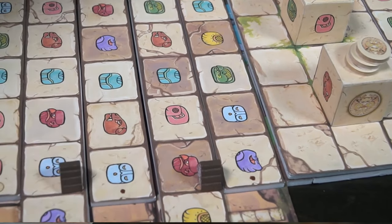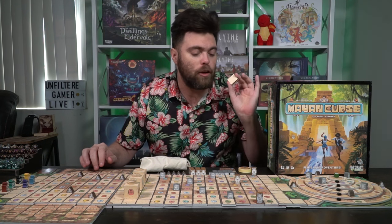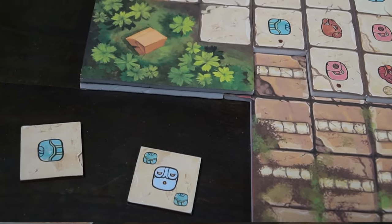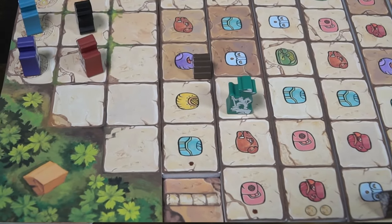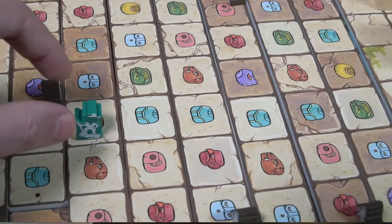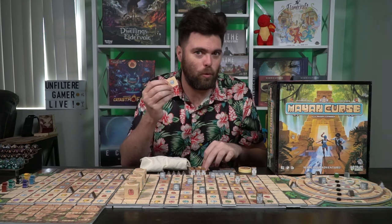After you've slid those slabs, you can then move using your stones. Each stone represents a different color and icon. You're able to move from where you are through that stone and any stone of the same type that is adjacent. So if you have three of the same stone adjacent to each other, you can go through all three of them using just one stone, then choose your next tile and move through those.